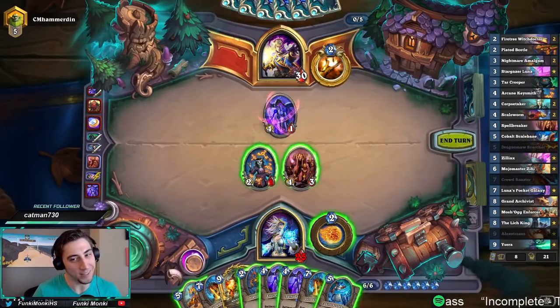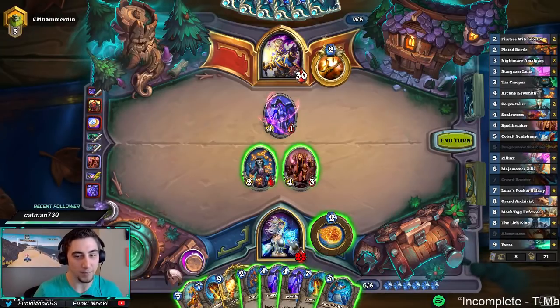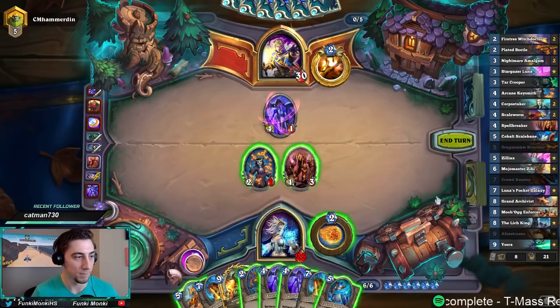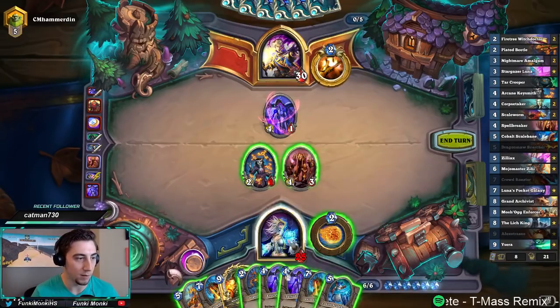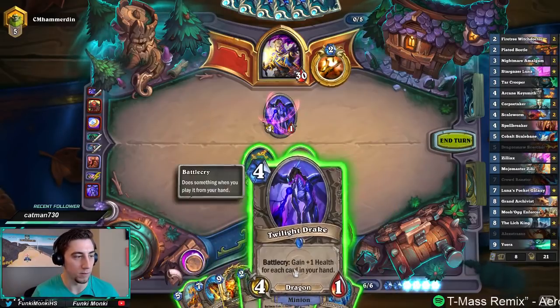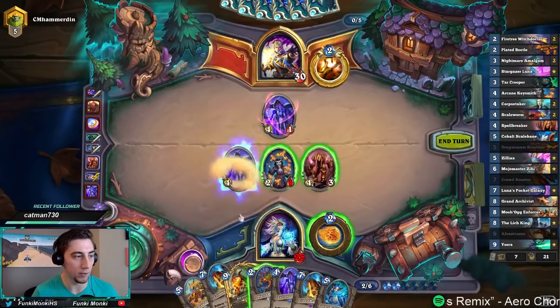Catman, you don't get this game? How come — do you not play Hearthstone? What main games do you play, Catman? This is a really good turn to play Twilight Drake, I think. I could do Cobalt Scalebane, but I'd rather play two minions here instead of one. Next turn we can always Crowd Roaster.